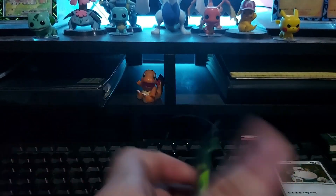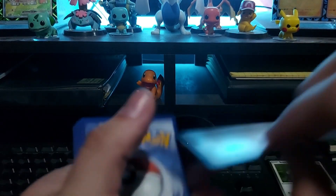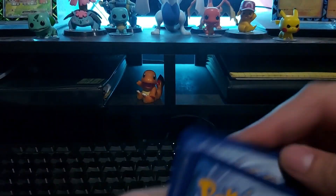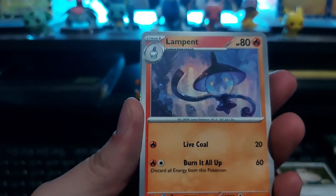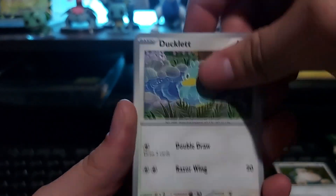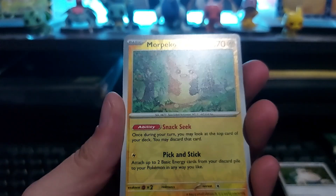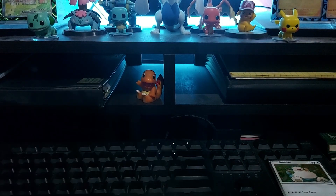So let's just go ahead and open them real quick. Sometimes I get hits from these blisters, sometimes I don't. Let's see if we get anything — I'm happy with just getting whatever. Let's start off with our basic energy. Got a Glimmet, Lampent, Poltchageist, our Ducklett, Sunflora, our enhanced hammer, Glalie, Morpeko, our Feebas, and we got a Heatran hollow.